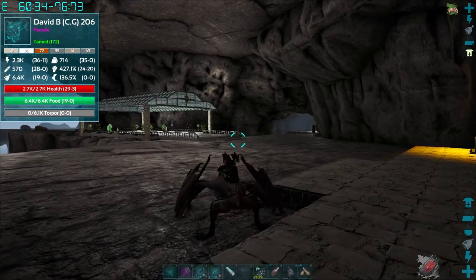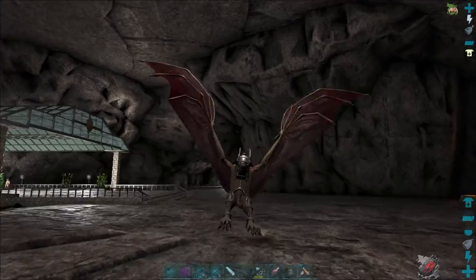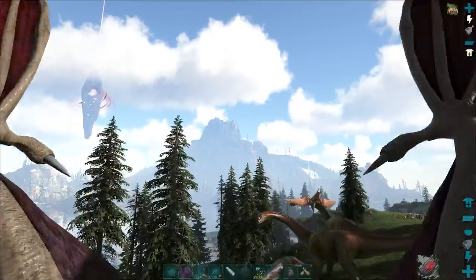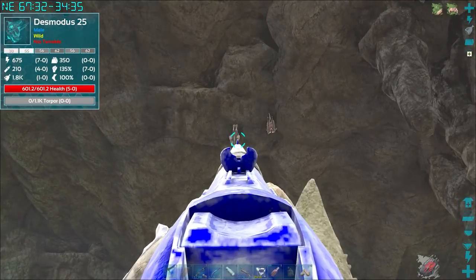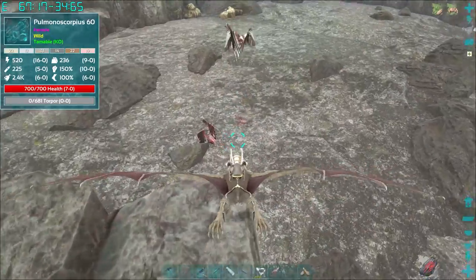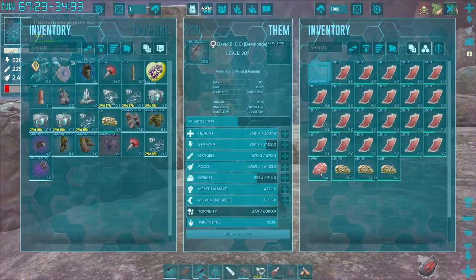Another day and another try at the Desmondus. I've managed to breed up an imprinted one, going with the patron naming rights — David B., you're going to be the Desmondus. You're going to be David the Bat. Let's head back to the Batcave. This time I've brought some extra tames, and we're going to do this on the back of a Desmondus. This is definitely the definitive way to tame a Desmondus — on the back of another Desmondus — because you can shoot from their backs and they're just so quick to dive. Good news is we've spotted a 140 Desmondus with 31 wild points in health, so this is going to be it.